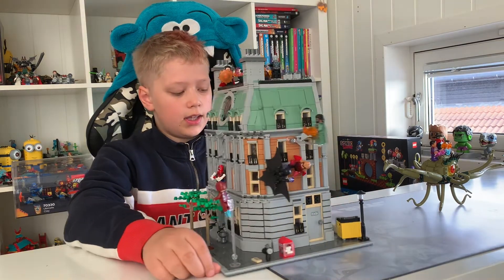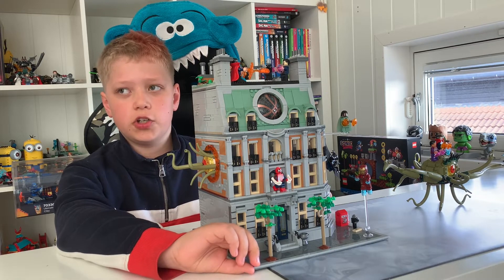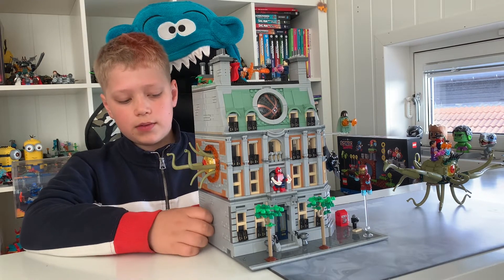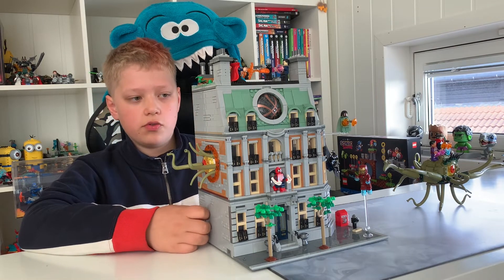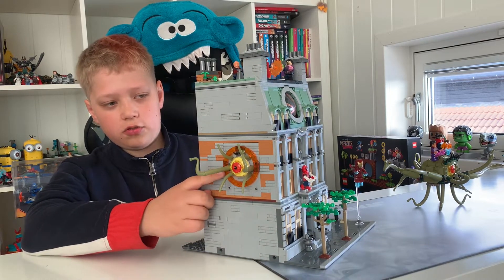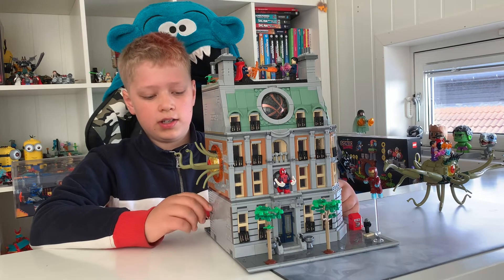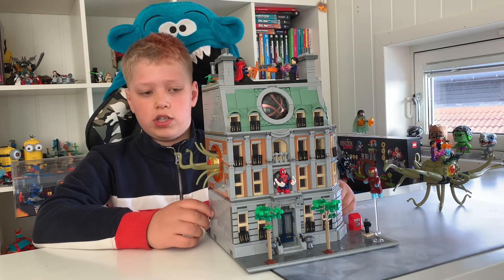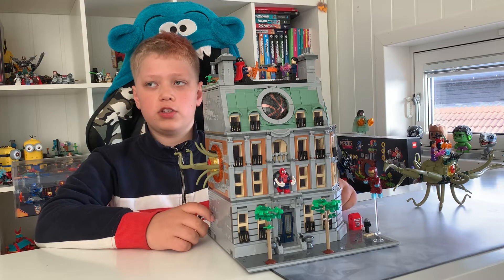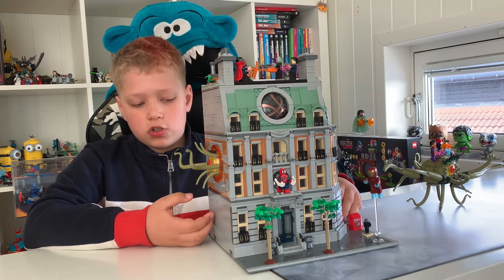I can't really show the inside easily — similar to the Daily Bugle videos, I'm wondering if we'll do a separate photo review for this one too. Inside the Sanctum there's a picture of Doctor Strange, the green chair, the fireplace, and a picture of Wong and Strange in the mountains — a reference to Spider-Man: No Way Home, though this set doesn't have many No Way Home references overall.